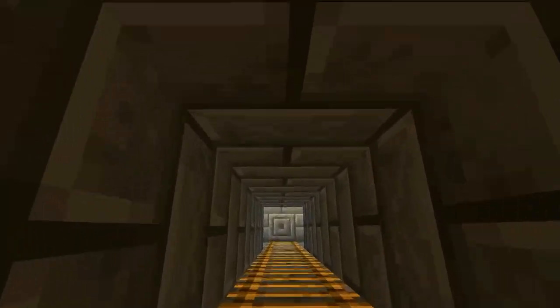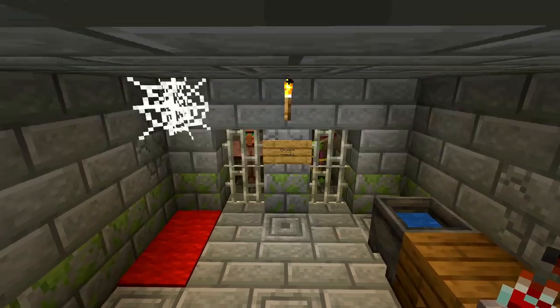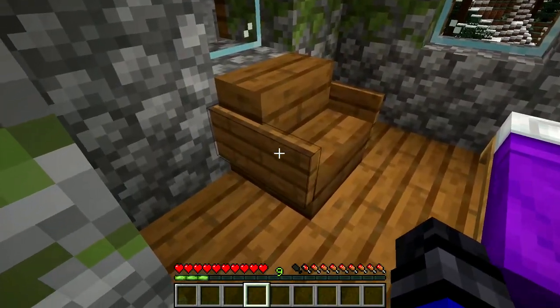Signs can only be naturally found in the world in igloo basements and as chair arms in taiga villages.